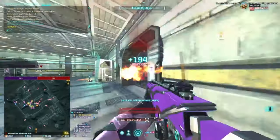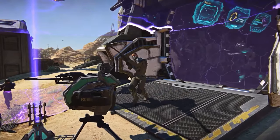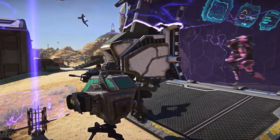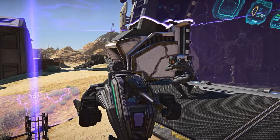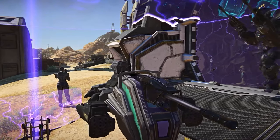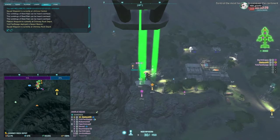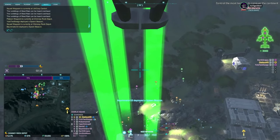Remember to think about the playstyle you want your class loadout to support. Then pick a gun suited for either aiming down sights or hip fire, and pick attachments that match that situation. Generally speaking in Planetside 2, your performance comes down to your skill — not what weapon you're using. Attachments can help, but improving your infantry skill is really where it's at.